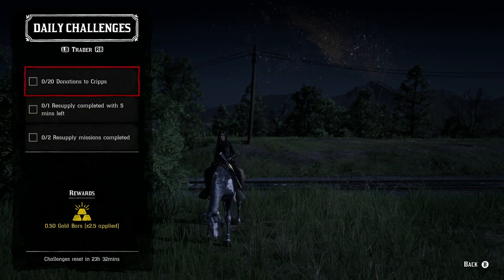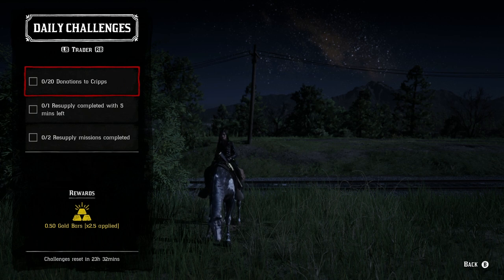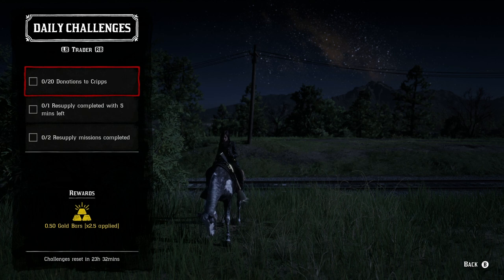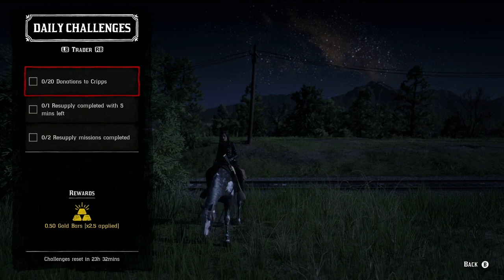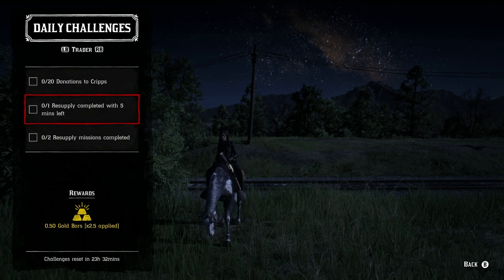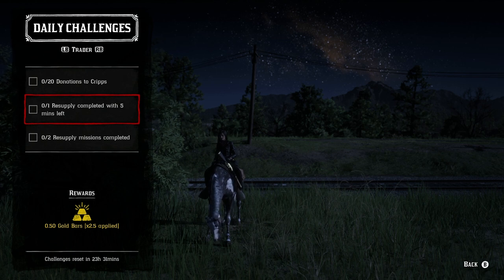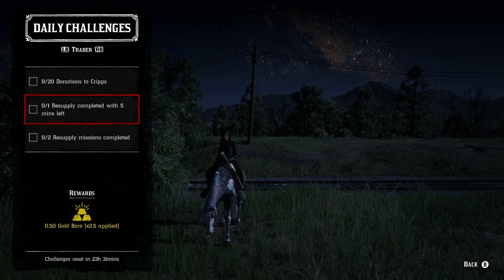For the trader role, 20 donations to camp — I like to do feathers, because they're the easiest to obtain. You can either break down animals or go after ravens, ducks, geese, herons, egrets — they all give flight feathers and their specific feather. You can turn in just the flight feathers, or donate the specific feather for a little extra materials for camp. For one resupply mission completed with five minutes left, do it as fast as possible. Then two resupply missions completed — there will be a cooldown of about 20 to 30 minutes between them, so this will take about 45 minutes total.